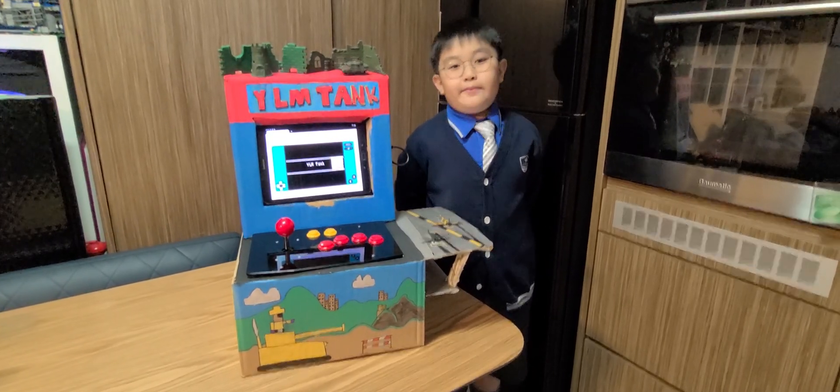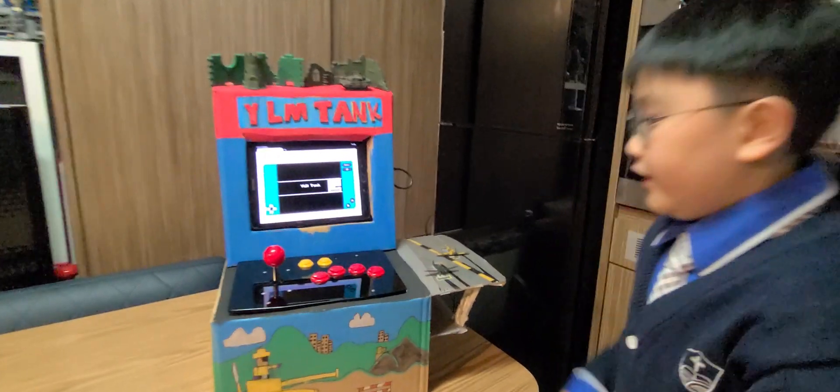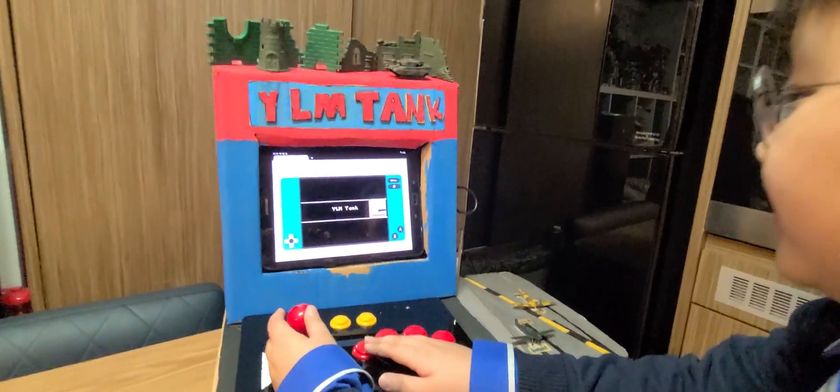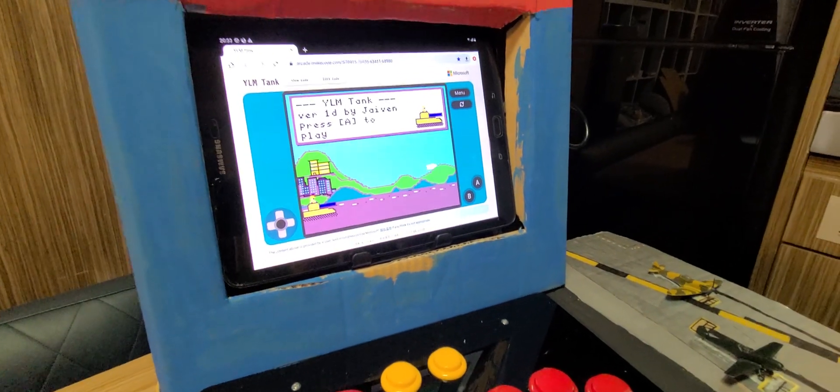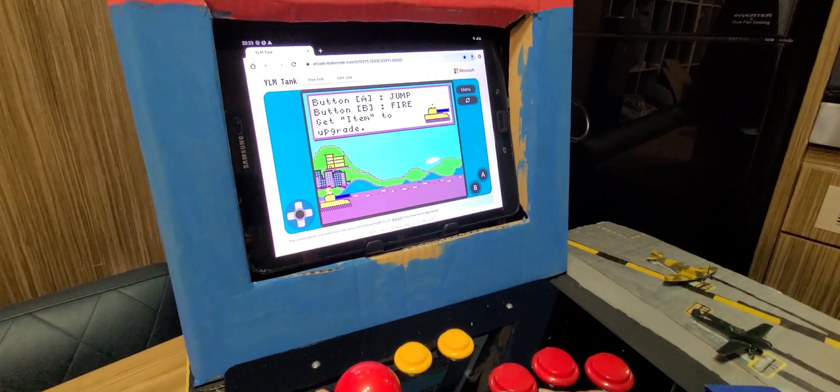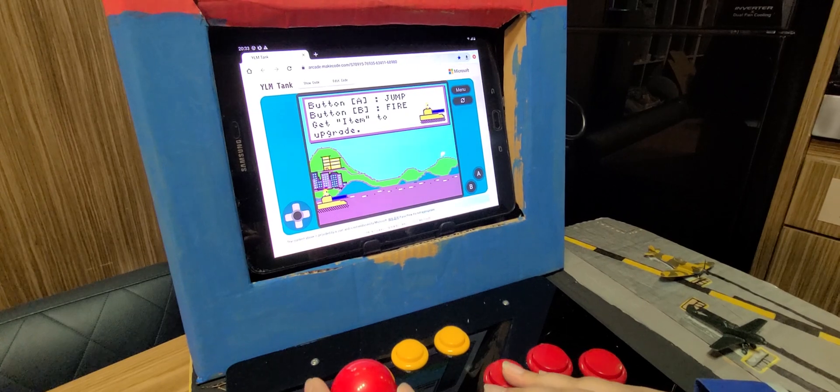Let me now demonstrate this game for you. You have to press A to get to the menu, and you have to press A again to play. You have to press A to jump, and you have to press B to fire.